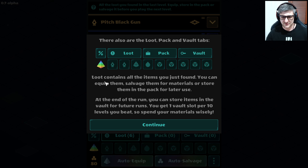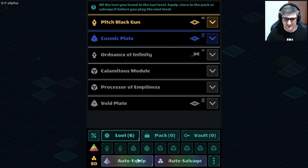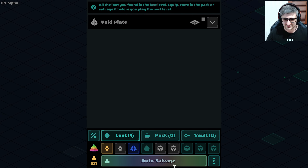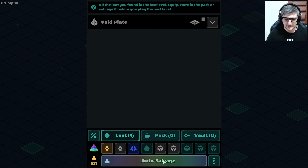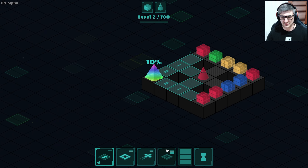Loot contains all the items you just found. You can equip them, salvage them for materials, or store them at the end of the run. You can store items at the Vault of Futurals — you get one vault slot per 10 levels you beat, so spend your materials wisely. I really don't know what you're talking about. Auto equip, auto salvage, and then level two. That's how you play the game.